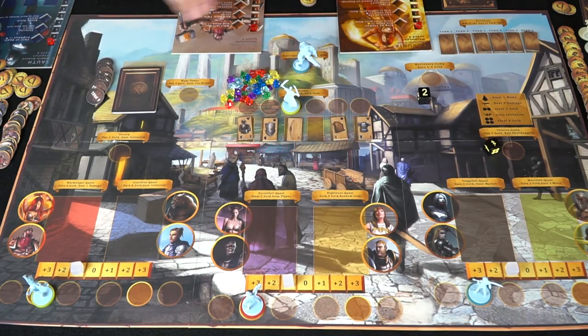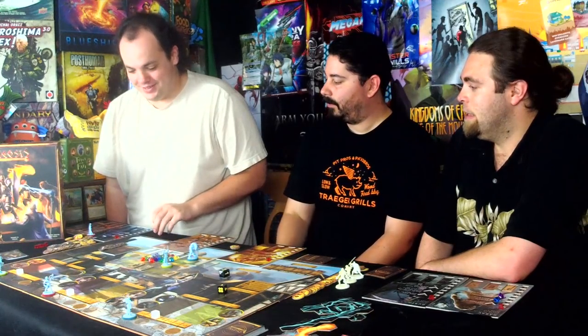Alright, I want to pay one gold and gain one item. I'll take this bow. Nice. So that is worth four damage provided you get through defense. You're up — you stole my bow!